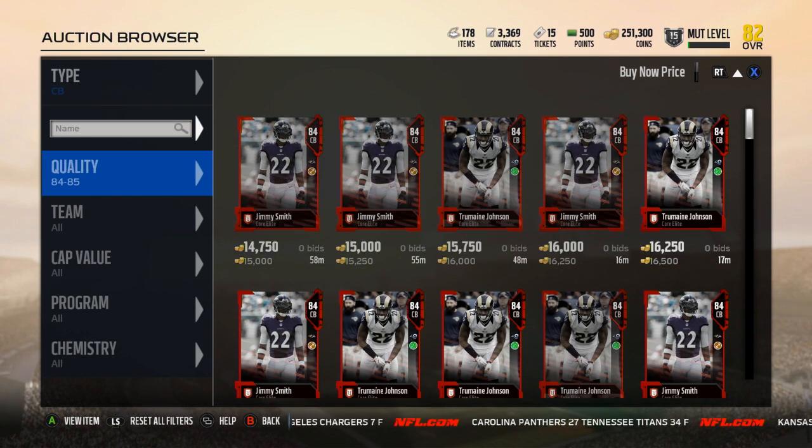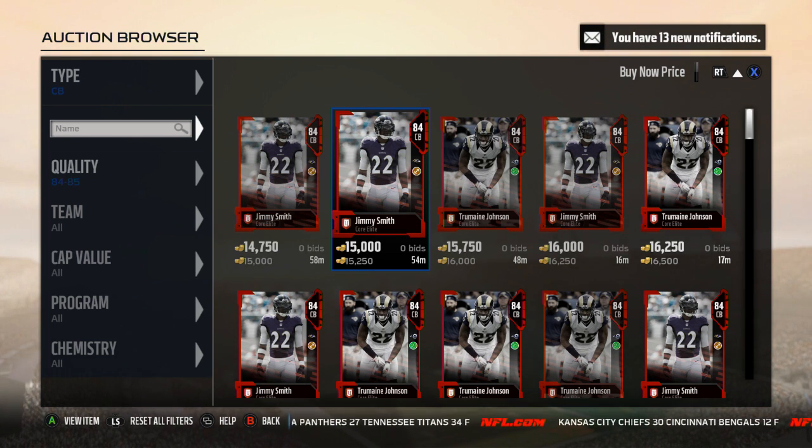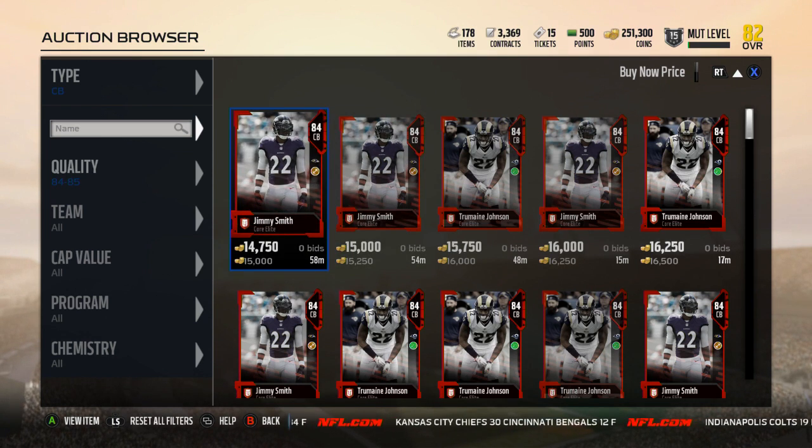Deon Sanders has some pretty good stats. I'll read them to you because I didn't pick him, so I can't show you his stats on my screen, but a friend tweeted it at me. Here are Deon's stats: 87 speed, 89 acceleration, 89 agility, 89 man, 85 zone, 65 press, 83 play recognition, and 76 catching. Now that sounds good, but take a look here.